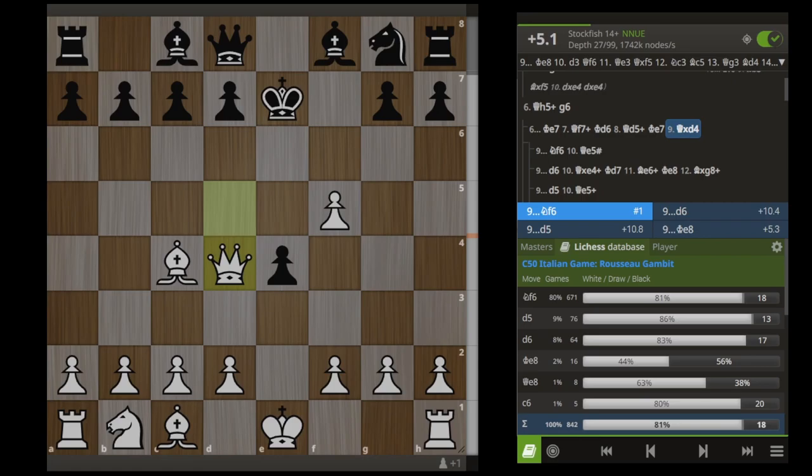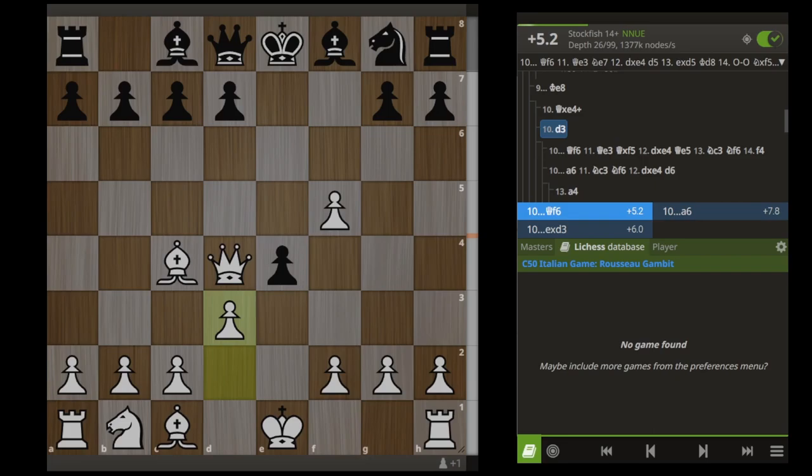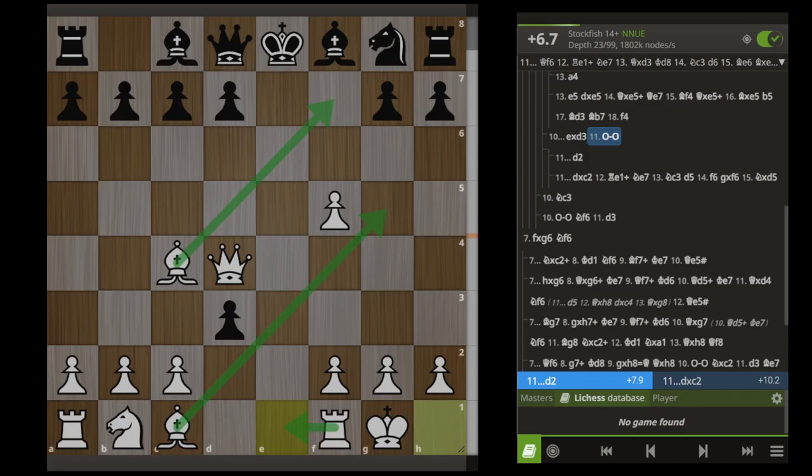The only move Black has to even try to hold on here is the move Ke8, which has been played a whopping 2% of the time. After this, Black is still just completely positionally lost. Nobody has yet found this move D3, which holds on to a massive advantage for White — plus 5 — and if Black were to take, we can just castle and we have a lot of threats. I'm not going to cover this position since it's never been played before, but just know you're winning.